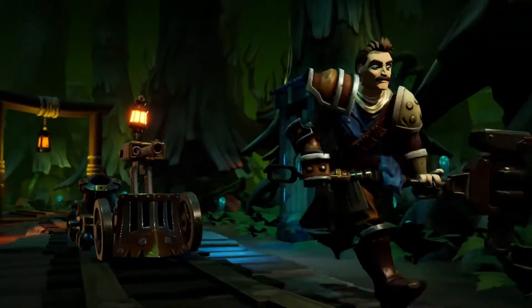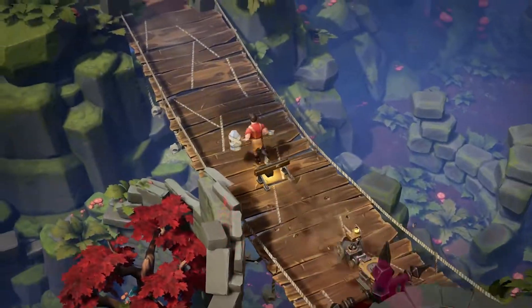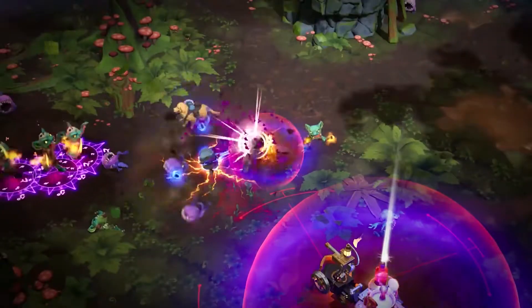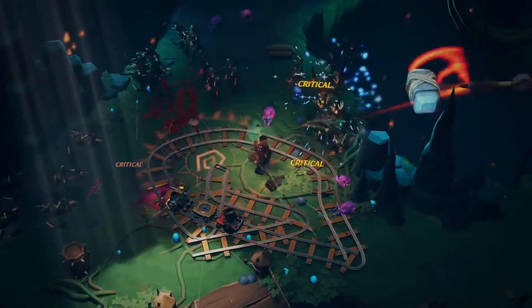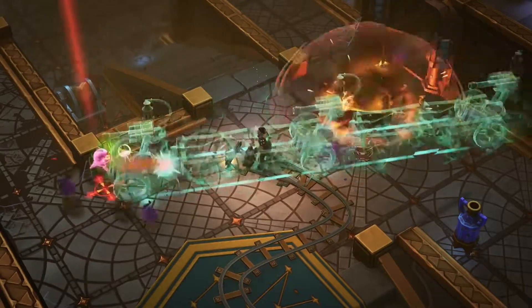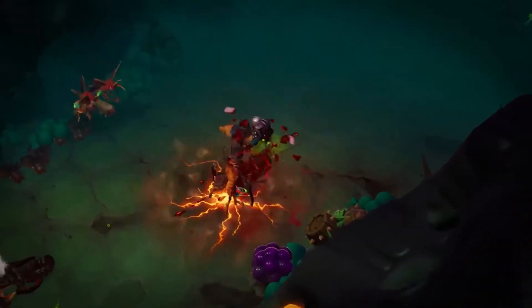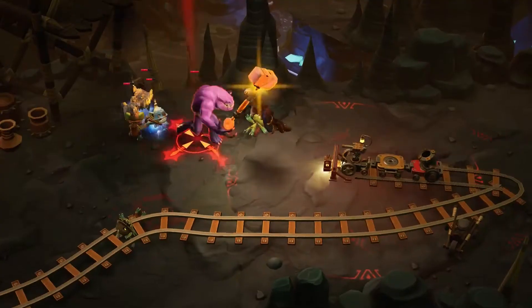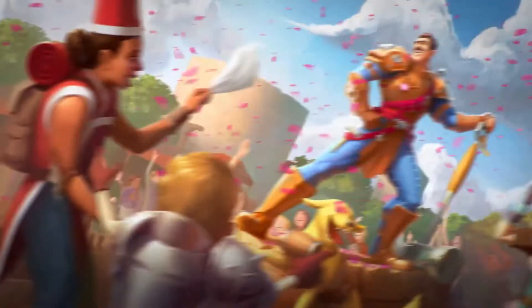Traversing the lands with an upgradeable train companion, the Railmaster is best for leaping directly into the thick of battle. Whether as a great hammer-wielding, one-man wrecking crew, or as the Conductor of Destruction, this blue-collared powerhouse quickly lays waste to enemies with an impeccable mustache and devilish smile.